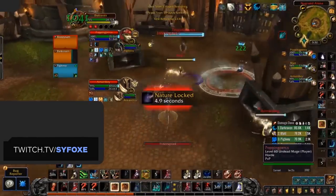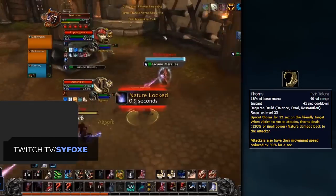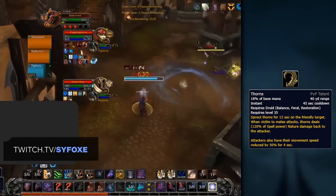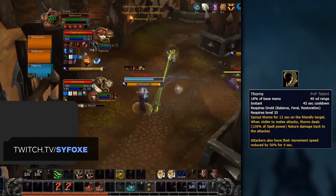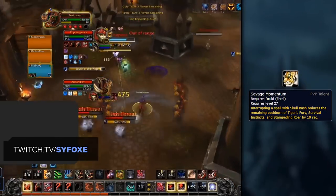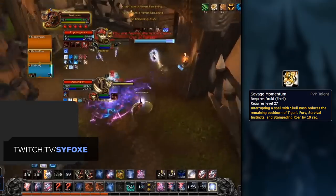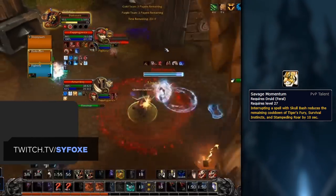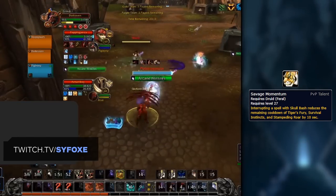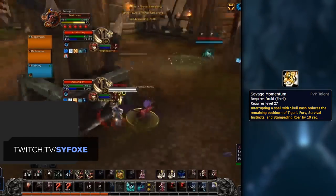Let's talk about when you'll want to swap around these PvP talents and what you should consider replacing them with. First up, Thorns is a must when facing double melee teams or melee-caster teams without a spammable purge. This adds a ton of damage and also acts as a pseudo-defensive, and can be taken in place of Strength of the Wild. The next option is Savage Momentum, which is a great choice when up against caster teams, or specifically when you're aiming to sit on a caster all game and lock him down. This will reduce the cooldown of your Tiger's Fury and Survival Instincts for every successful kick you land, buffing your damage and defensive output. Consider swapping this for Strength of the Wild.